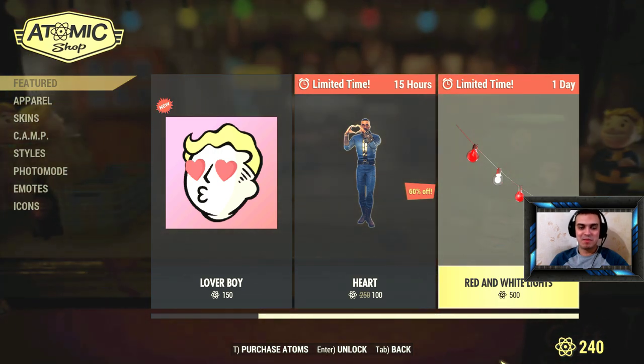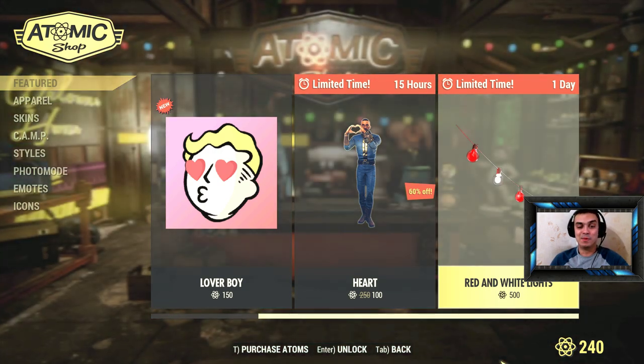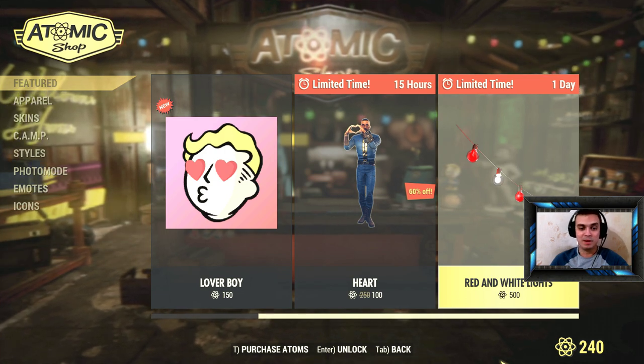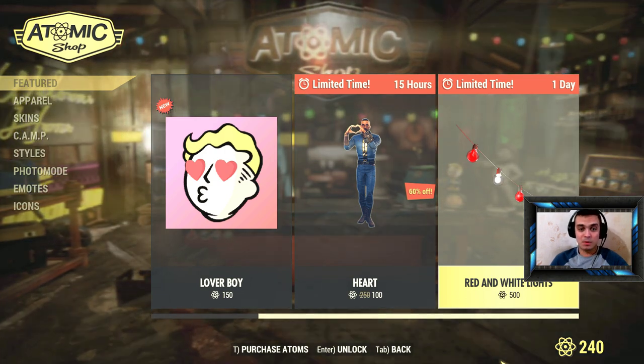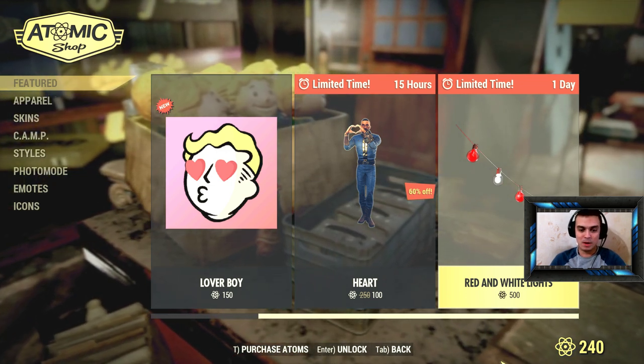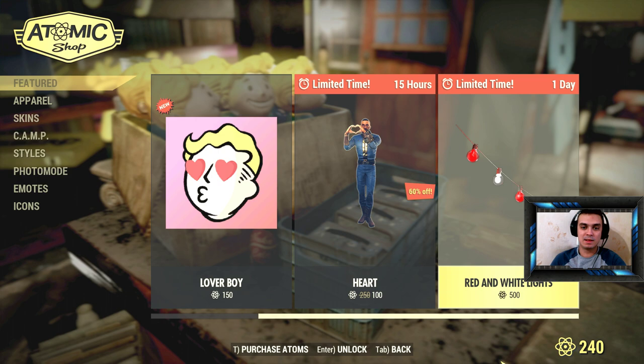Hey, what's up Z Clan and everybody else, how are you doing? Welcome to my Fallout 76 limited time to buy video. Today we have approximately a little bit over 24 hours to buy the red white lights.